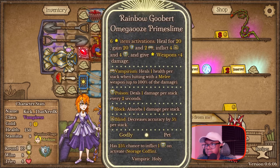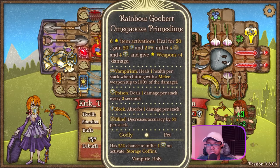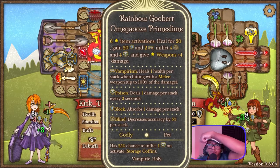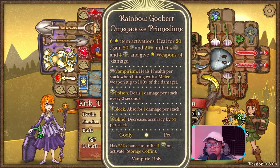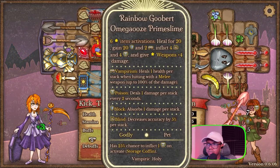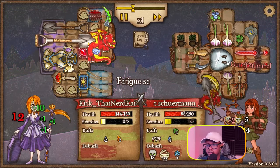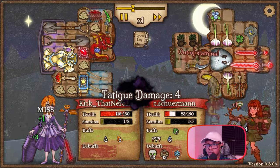This might be the best item in the game because it can heal for 20, gain 20 armor, get 2 Vampiric buffs, inflict 4 blinds and 4 poison debuffs, as well as give 4 plus damage to weapons. We can definitely tell that the devs like the Reaper class a bit more than the Rangers with all these Reaper-specific items.